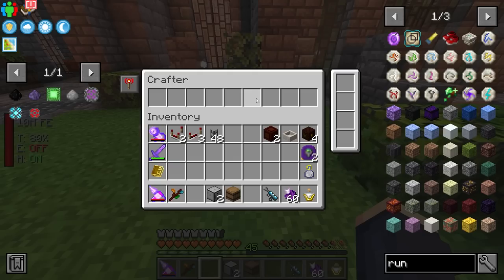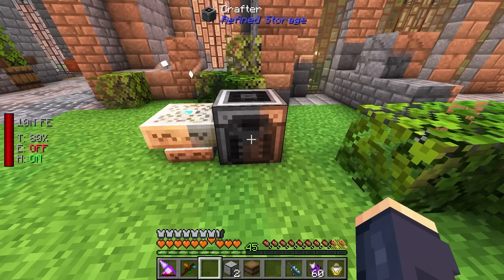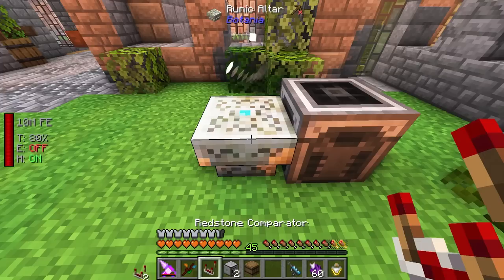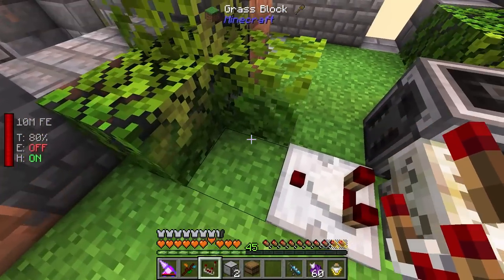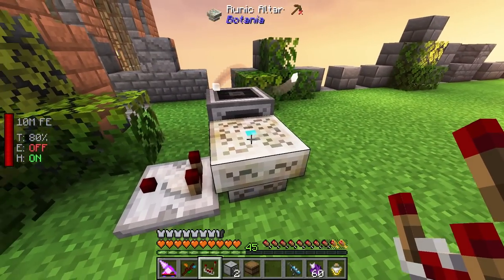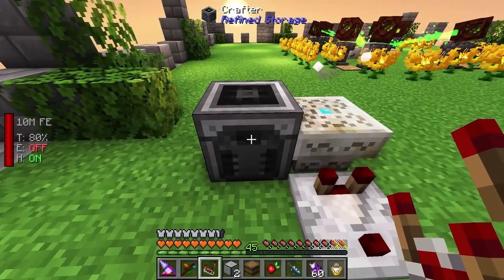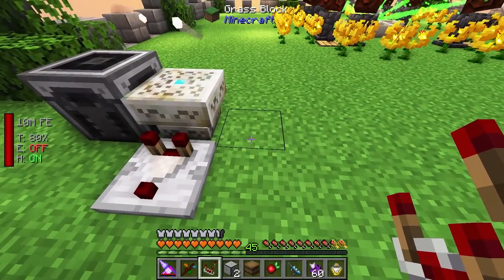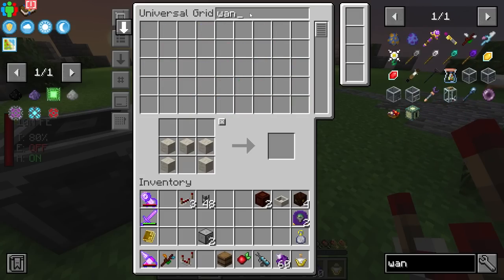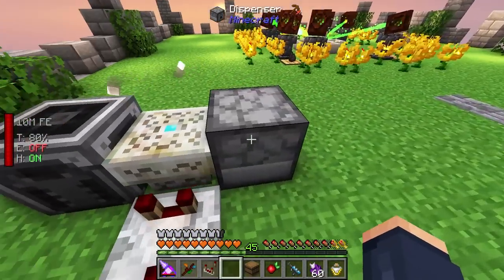Next to the runic altar we're going to have our crafter. The way this setup works is: when it receives a redstone pulse it will send one single crafting request. On its first go it'll send the first batch of items for the pattern, then after that it'll wait until it receives a redstone pulse and send the craft again. The runic altar sends a redstone signal of one when initially activated and a redstone signal of two when it is ready to be finished.